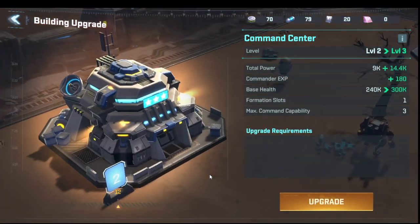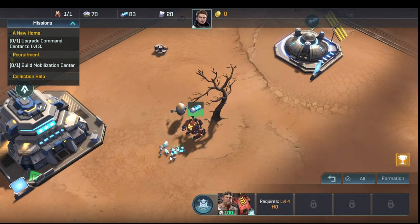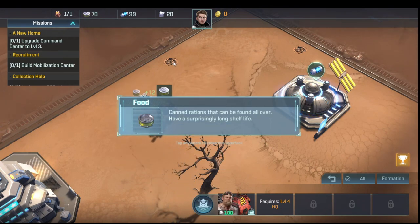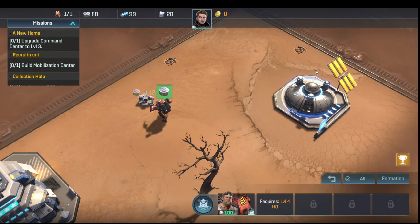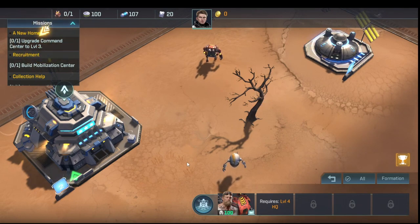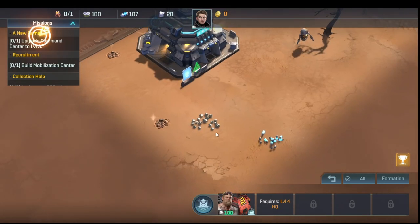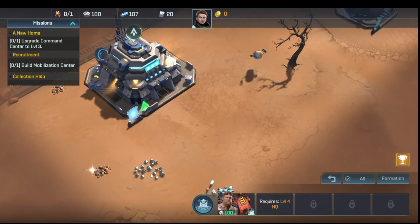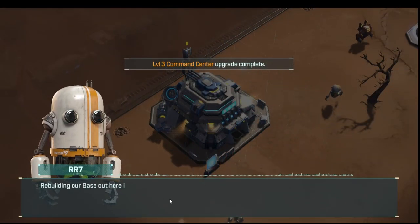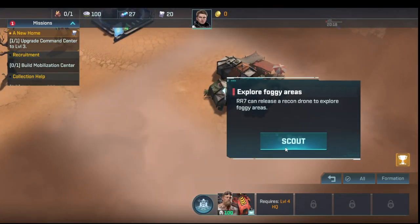We need more energy to upgrade to command center three. These bluish cylinders are energy piles, these are food piles, these are gold piles — you get about 100 gold from those. Branches and similar items can vary in what they give — sometimes food, sometimes other stuff. These little piles are metal. We have enough now to upgrade to level three, so we'll do that and then scout the new area.